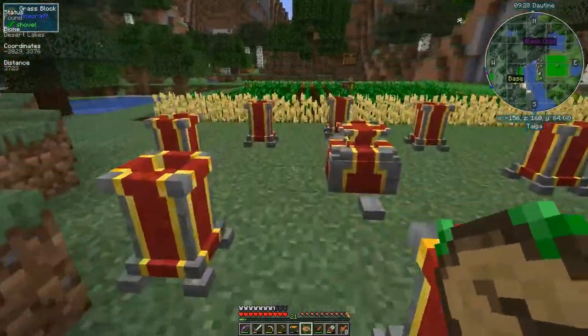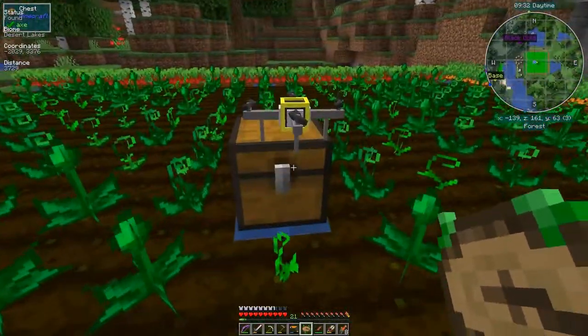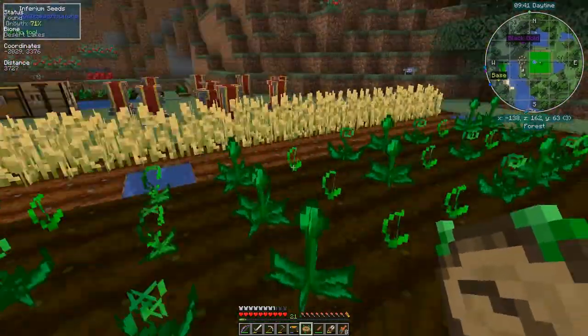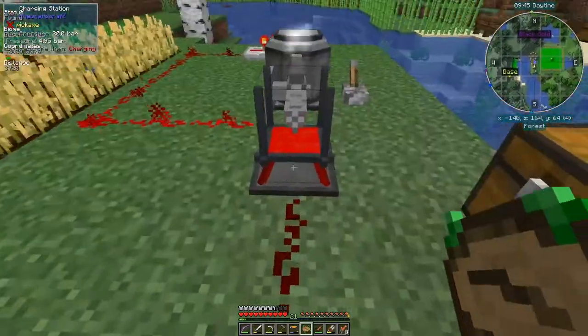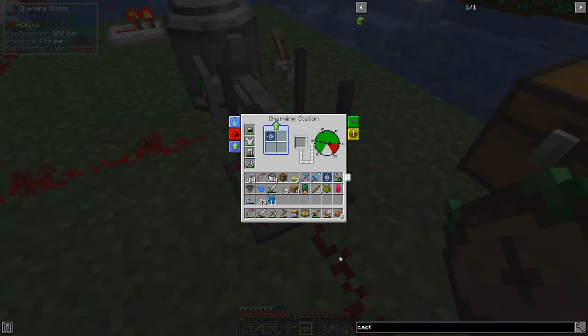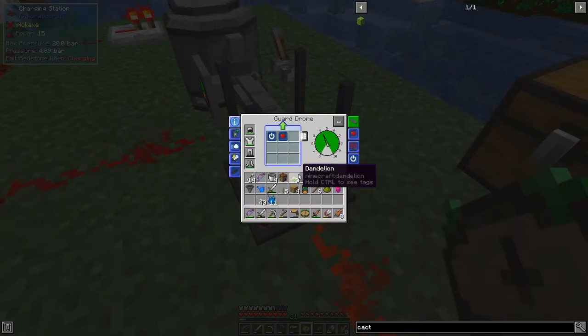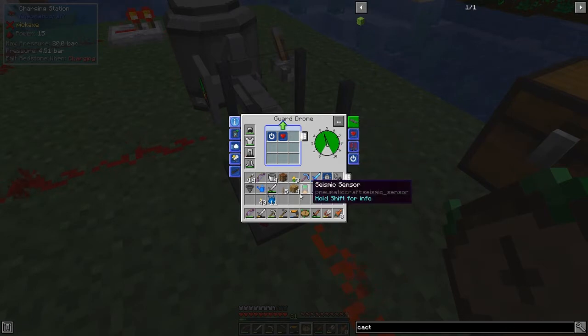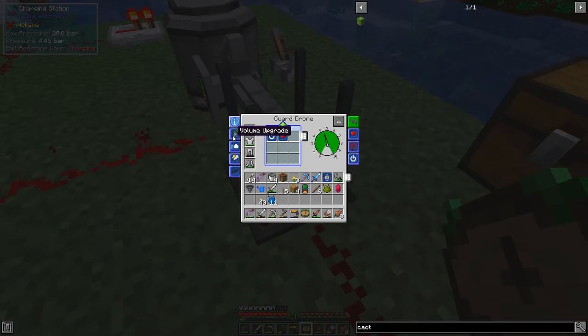I'm going to come over here to have a look at the guard drone. You can see this one's got basically two stacks, one stack and 42, and I cleared it all out - so it needs a little more time. Let's put the drone in here and look at its upgrades. It's got an off-back upgrade and an item life upgrade - very important especially for guard drones. We can also put in a range upgrade to increase its range, a volume upgrade to increase the amount of air it can hold, a speed upgrade to make it do its job faster.